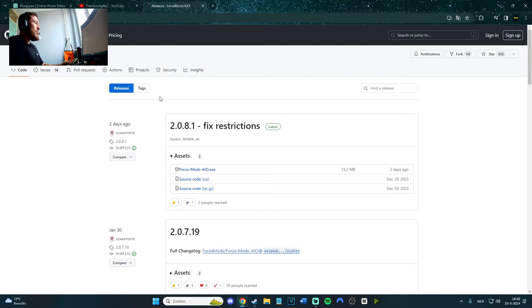There will be a link in the description of the video. What you need is the Forza Mods IO — pretty much the source code. There's also a zip file and a tar file, but you don't really need those unless you want to do something with the code.